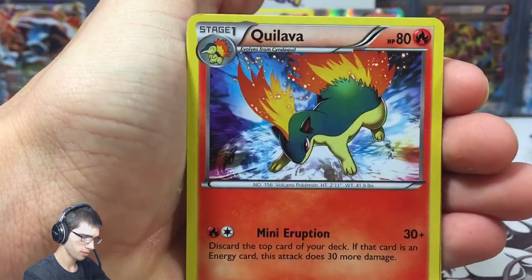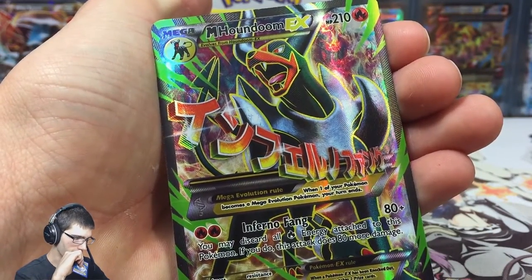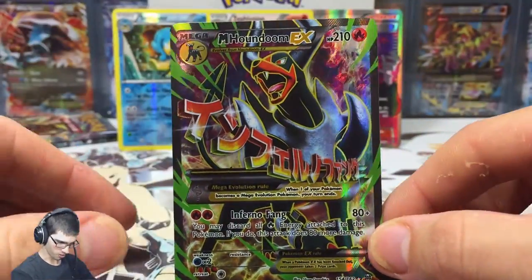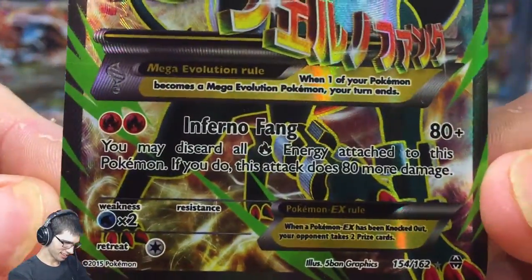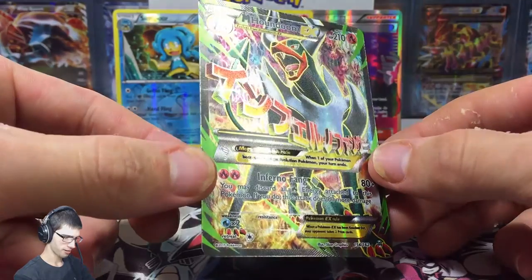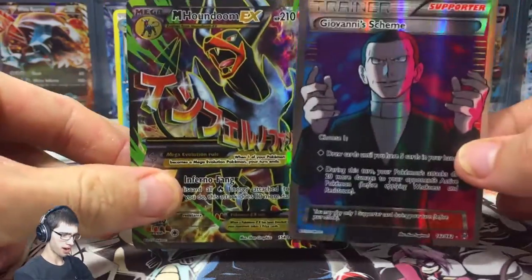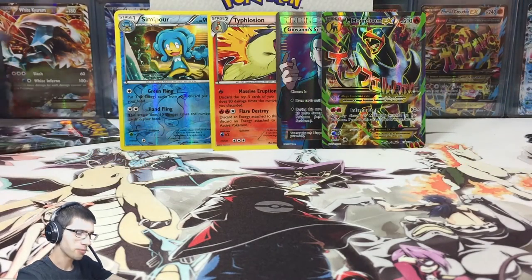We've got a Swinub, Bunnelby, Quilava, Wobbuffet, a Hoot Hoot Reverse and... no way. I did not see that coming. Holy moly. Definitely one of the cards I wanted to pull — with Inferno Fang. Number 154 out of 162. Holy moly, this card looks amazing. Two full arts in one part — definitely leave a like for that. That's crazy.